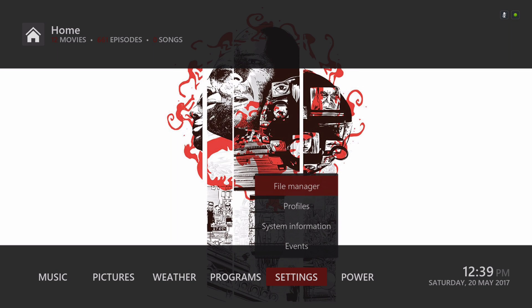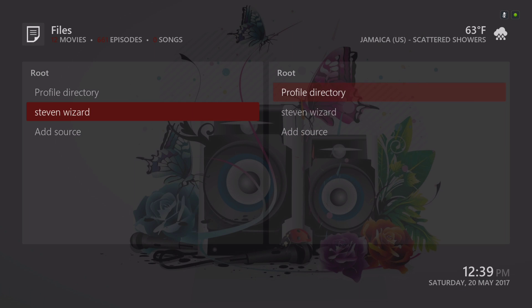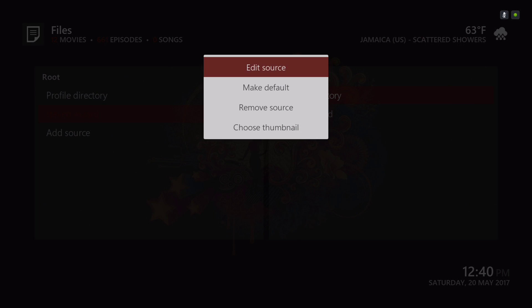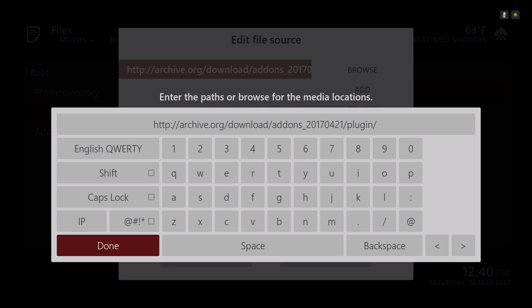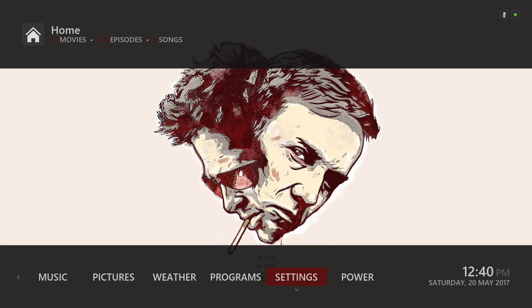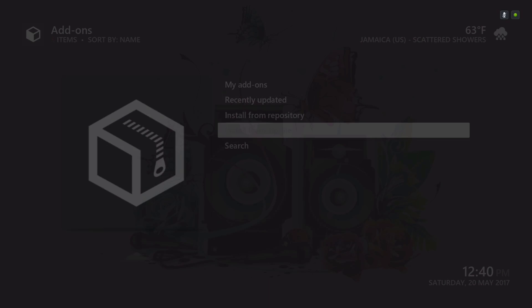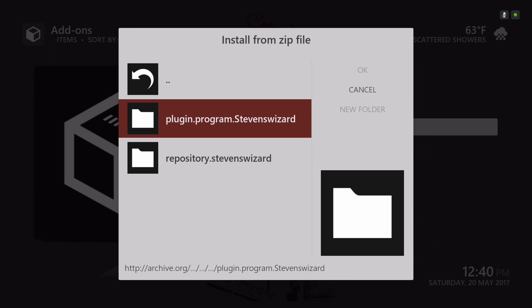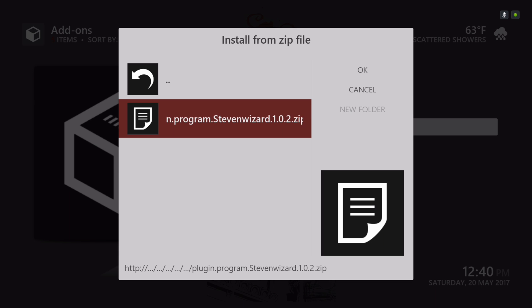Let's go to our File Manager. To get the wizard, you go to Add Source, click on None, and type in the source right here. I named it Stephen Wizard — you can name it whatever you want. Back out of there, then go to Settings, go to Add-ons, and then Install from Zip File. Go to Stephen's Wizard, or whatever you named it, and click on plugin.program.stephenwizard. I already have it installed.